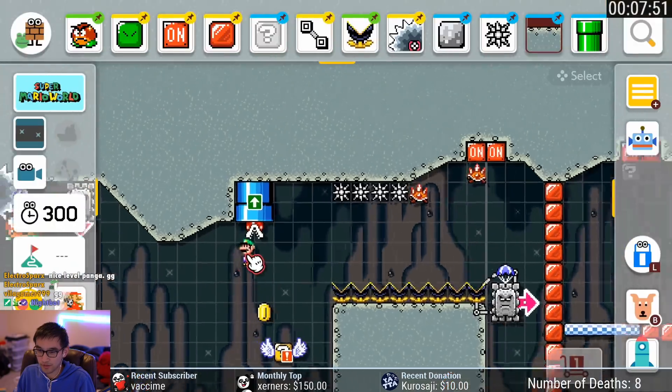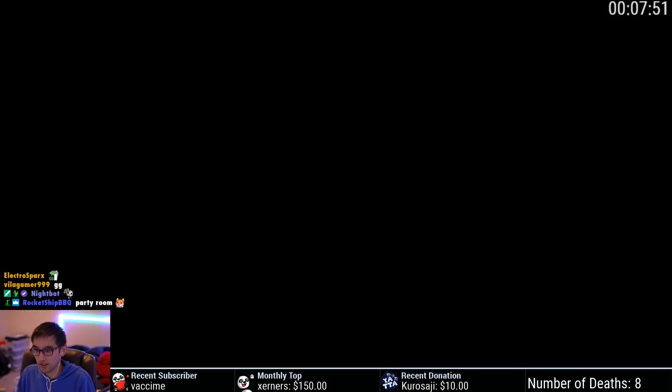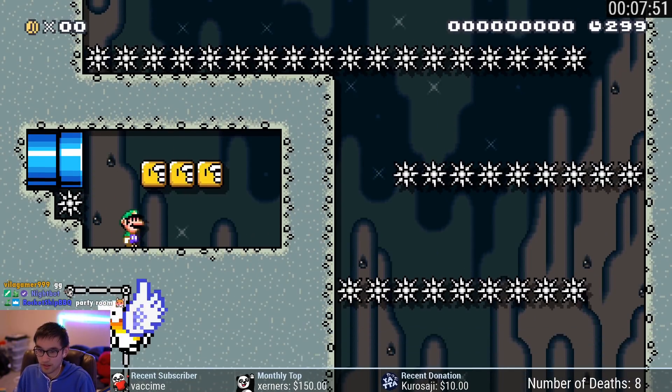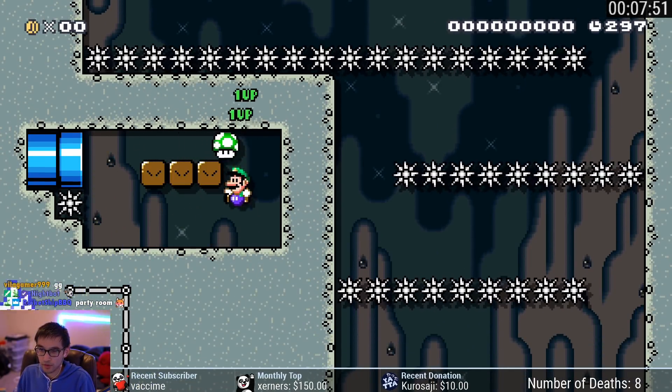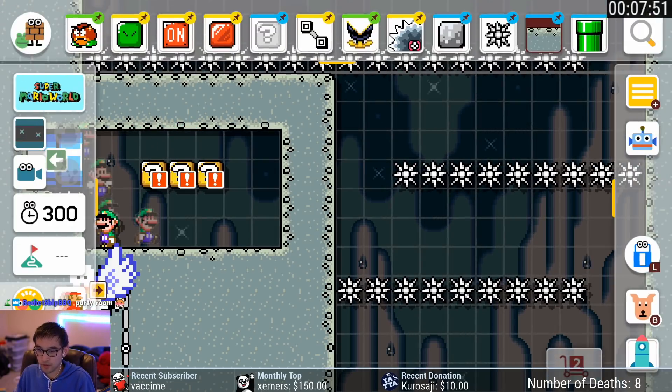Oh yeah, here's the first party room. Let's go take a trip in here. So all these pipes actually take you somewhere. Boom — you get one-ups and you get to see the fish. We'll talk about the fish later. There's party room number one.